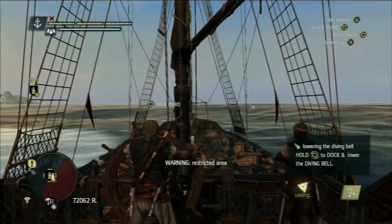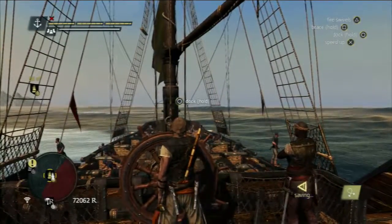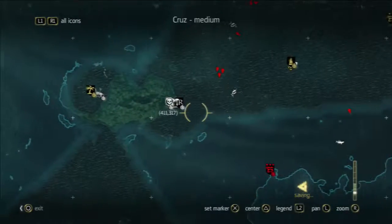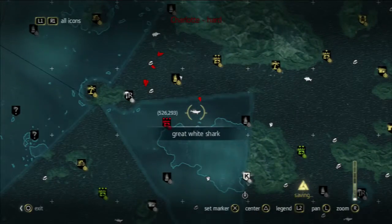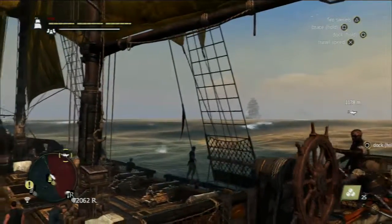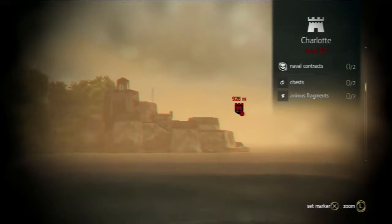With the elite swivel guns, when you have weak points on a ship exposed you just hold down the button — it makes it extremely trivial. It's one of the better elite upgrades in the game. A lot of them just give more damage, but that one gives extra functionality. It's kind of like the elite cannons or the elite round shot in Rogue, which fires two rounds almost simultaneously — really useful, putting it on par with heavy shot.